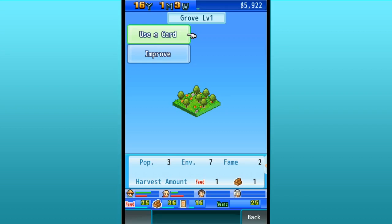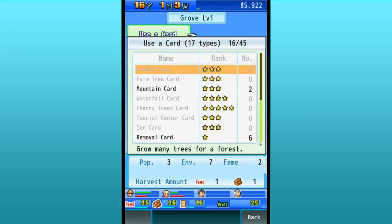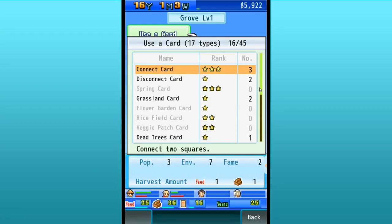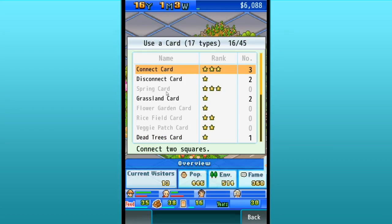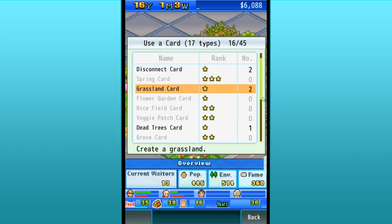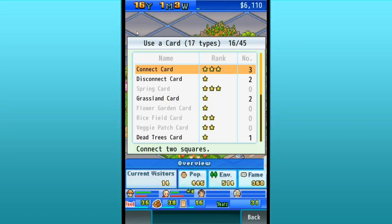We're actually going to remove this card — remove the grove from this area. Oh my goodness, we almost jumped the gun! We almost really jumped the gun because I need a pond card. A spring makes a waterside area, but I don't have any pond cards. Oh, that could have ended really badly. I forgot we needed to double-check what cards we had. Well, there goes that idea.